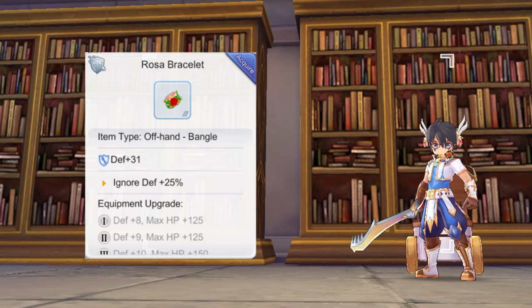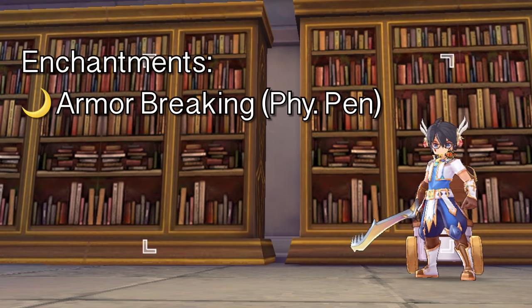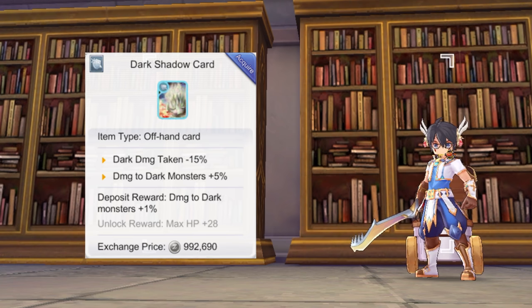For the offhand, use the Rasa Bracelet for plus 25% Ignore Def. Ideally, it should be refined to plus 12 and upgraded to tier 9 for additional attack and Strength. For enchantment, aim for the Armor Breaking 4th enchantment which grants physical penetration. For the offhand card slot, you may place cards that increase damage to certain elements by 5% — examples are the Draco card for Earth element or the Dark Shadow card for dark monsters.